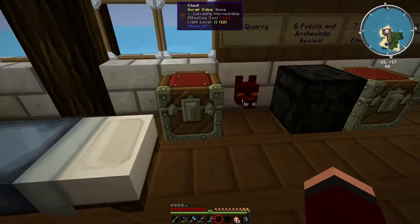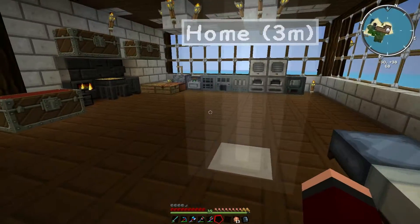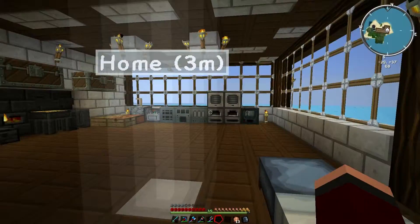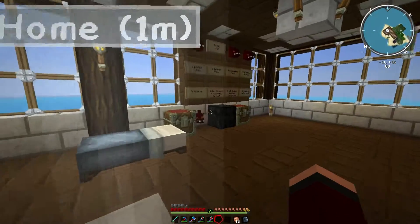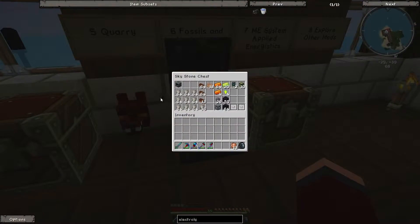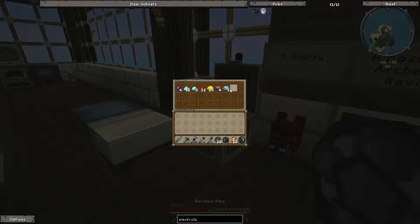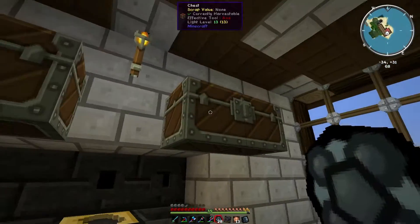We're going to store energy into energy cubes — and yes, I do mean cubes, plural. I've already made one, but I kept the other to be made on recording so you can actually see how it's done. You have to make each of the cores again, but I can get all the way to the very end, apart from the creative one, which kind of doesn't exist. It requires quite a lot of stuff — it needs a lot of diamonds.